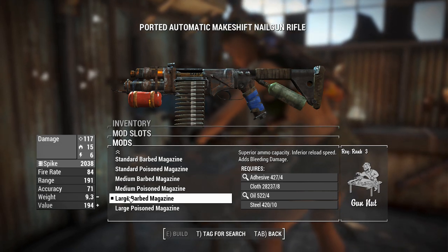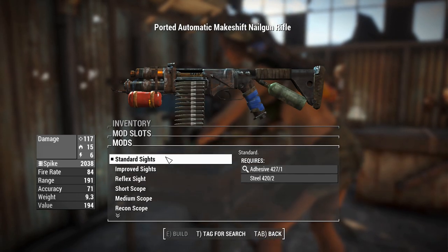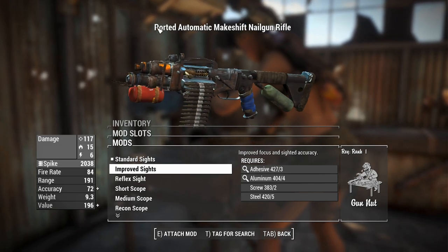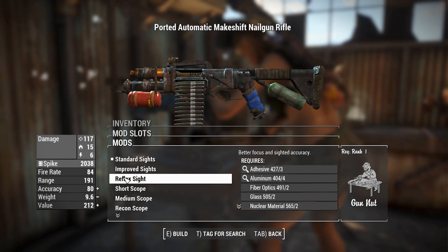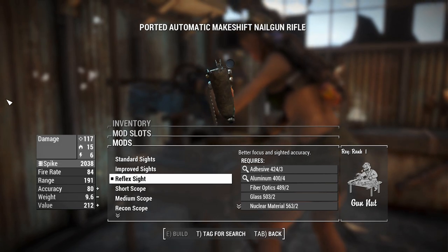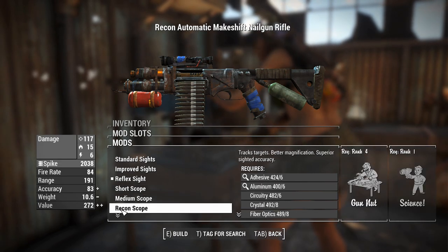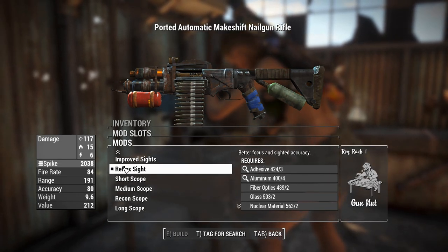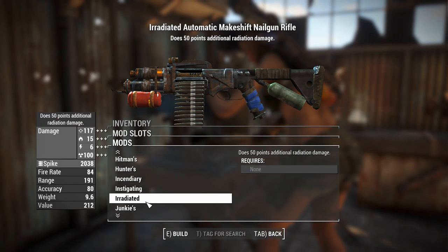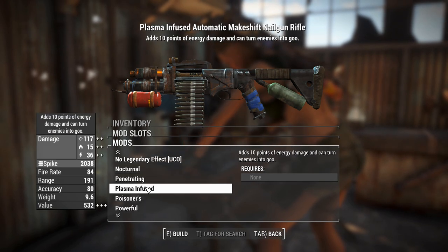Bleed damage doesn't get resisted by anything unless you specifically program it to, but I'd assume it's not. Right now we've got standard sights which give you basically nothing. You get improved sights with the carry handle sight you'd find on a railway gun. A reflex sight is nice — you can also have a medium scope or a recon scope. For an automatic variant, a reflex sight will be quite enough. You could also add irradiated rounds for yet another damage layer.